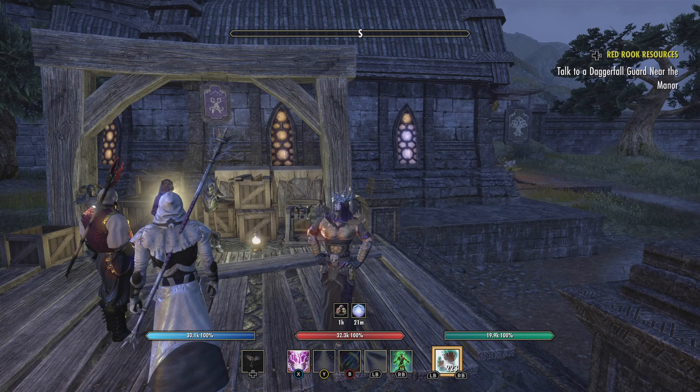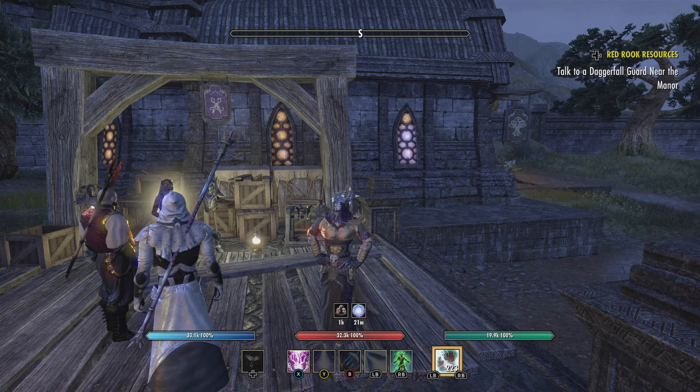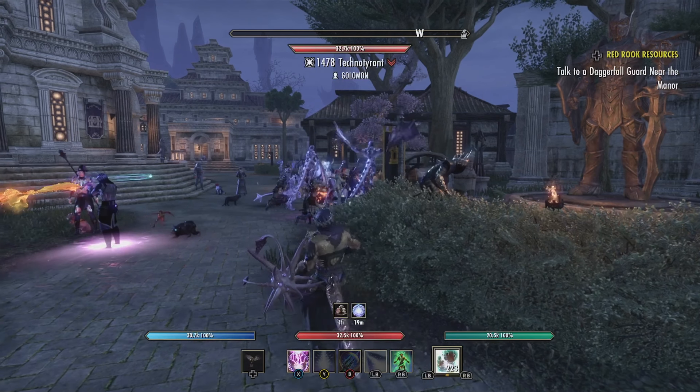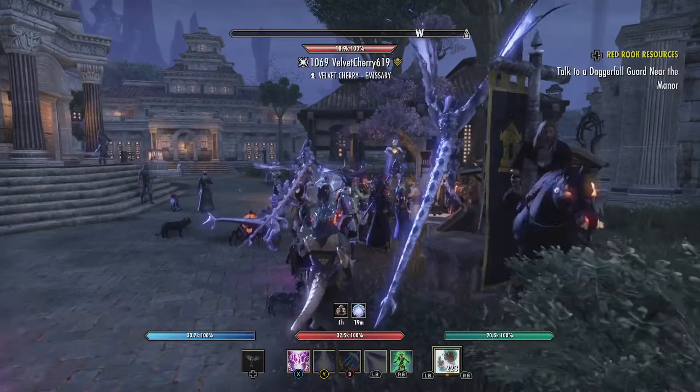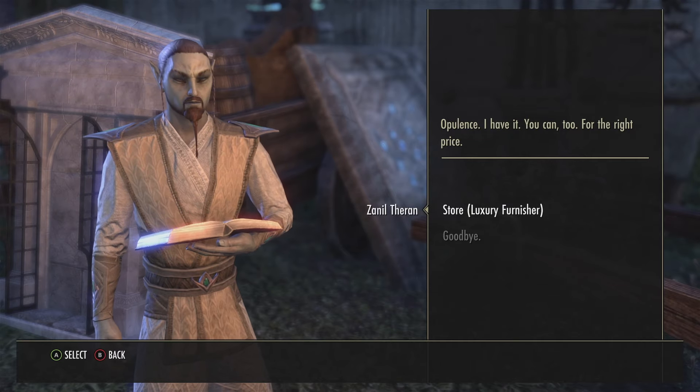I'm going to Cold Harbor right now to go see my good friends. I've landed at Cold Harbor — let's go see our friend Zanil Theron. What you got? Opulence!